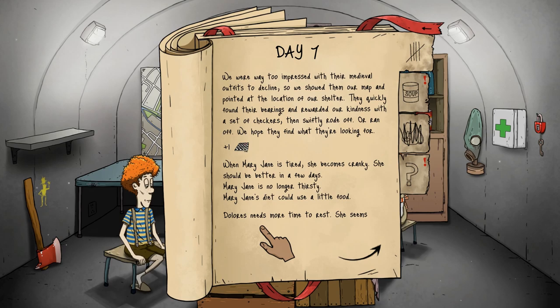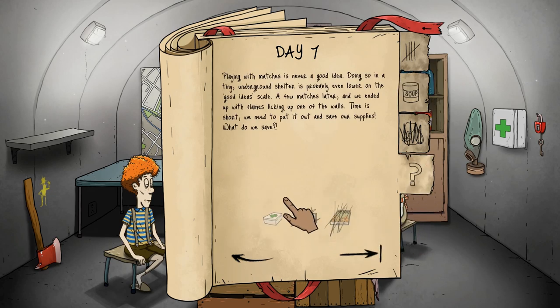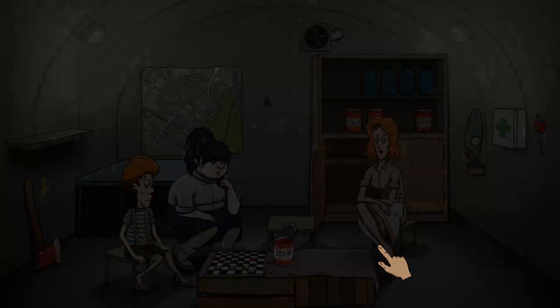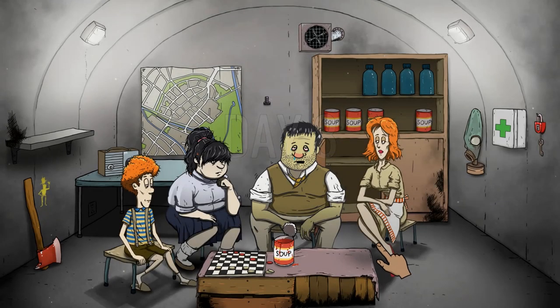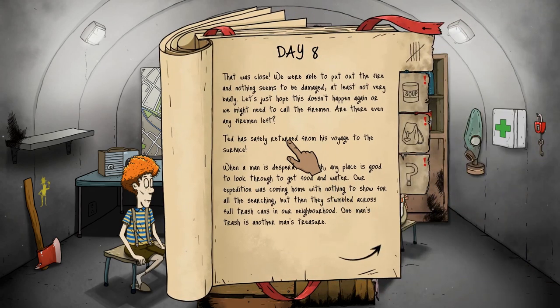We were too impressed with their medieval outfits to decline, so we showed them the map and pointed at the location of our shelter. They quickly found their bearings and rewarded our kindness with a set of checkers — now we have something to do. Playing around with matches is never a good idea in a tiny shelter. Time is short — we need to put it out and save our supplies. There was a fire — we grab the med kit. And I think Dad has come back... oh no, he's a zombie now!